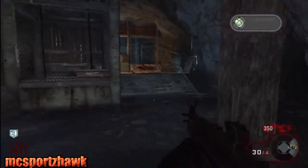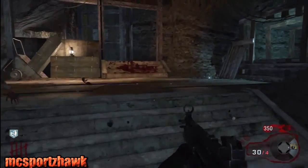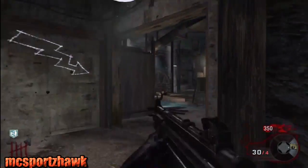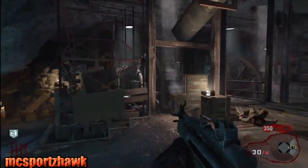You're going to end up right by Deadshot Daiquiri in this little blue room with water in it. What you're going to do is take a left over here. You're going to have to clear the breeze right there and you're going to come to the room where you turn on the power.